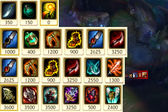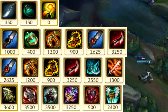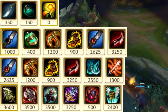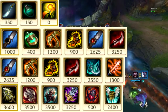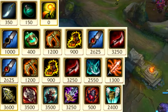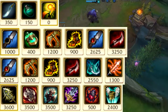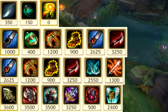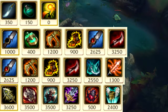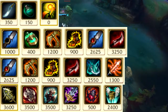His six-item build looks like this 90% of the time: Warrior enchantment, Tiamat, Mobi Boots, Duskblade, Phantom Dancer, and Hex Drinker. Once he has those six items, he sells the Warrior enchantment and buys an Infinity Edge — before upgrading Tiamat or Hex Drinker. He then upgrades Tiamat into either Ravenous Hydra for lifesteal or Titanic Hydra for more health, and finally upgrades Hex Drinker into Maw of Malmortius. Occasionally he also buys a Guardian Angel.